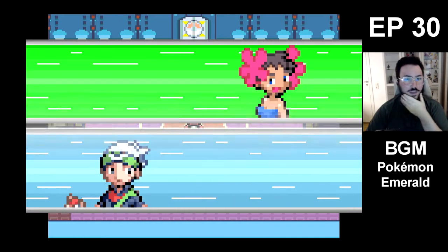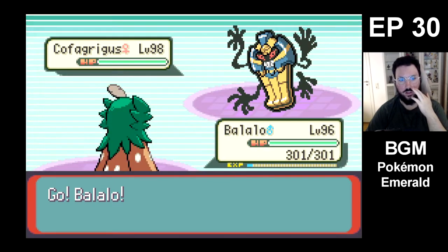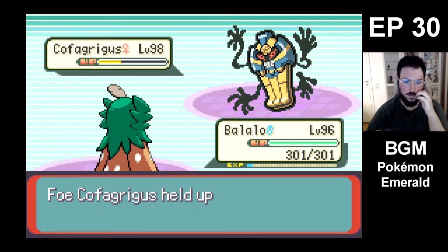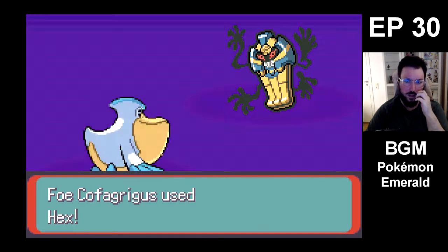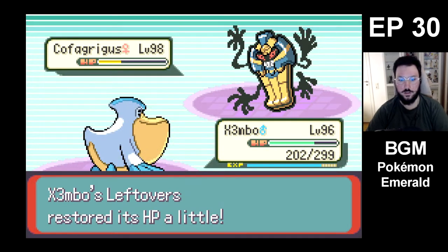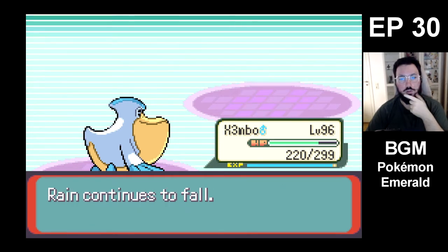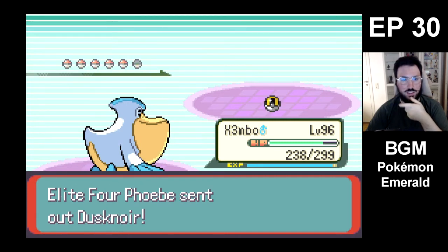I feel like maybe giving Balalu the Choice Scarf is the better thing right here, so that Balalu is faster than everything. Then we're just gonna spam Spirit Shackle. I think that is my plan — I don't think they will be able to one-shot me. Starting off with Cofagrigus. Let's see how my Spirit Shackle does. That's good — a Red Card! You know what? That's actually fine. Maybe even good.